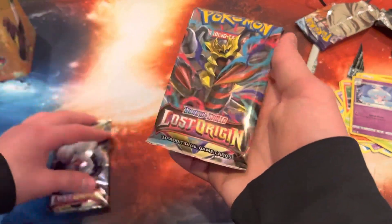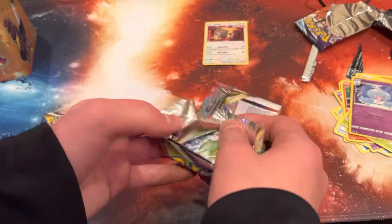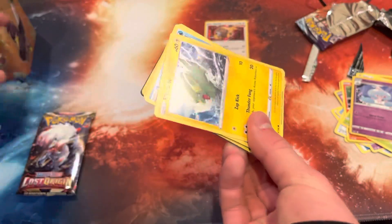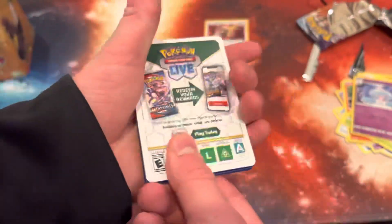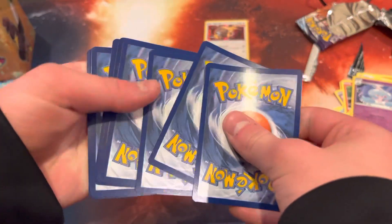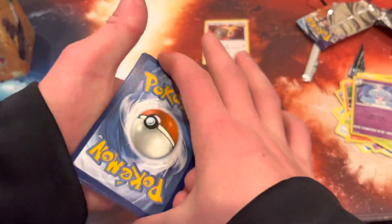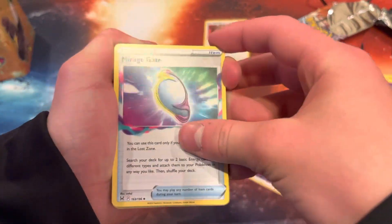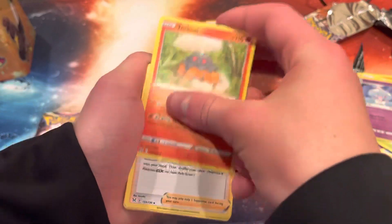Let me just put those aside and we're gonna go into a Lost Origin. So now we're on the Lost Origin — just hope we get something good. Code card, over there, one two three four. Four fire energy — dang it.